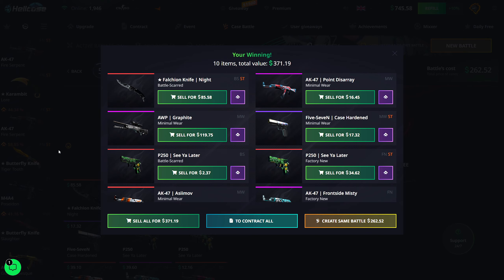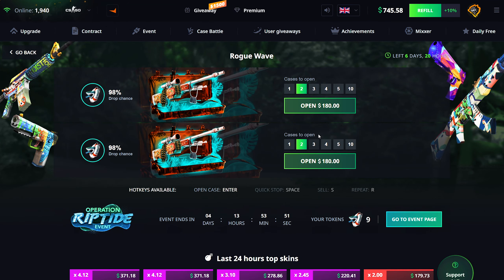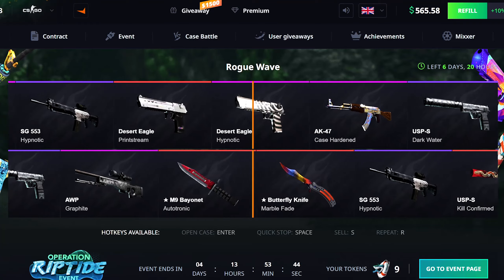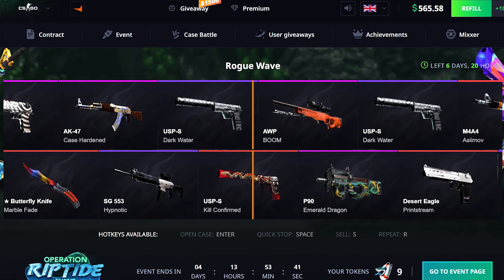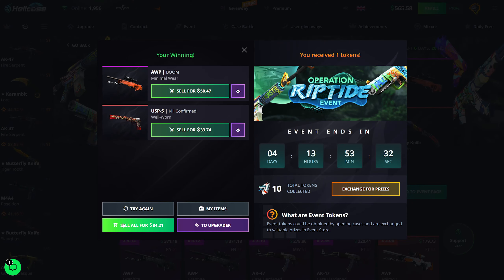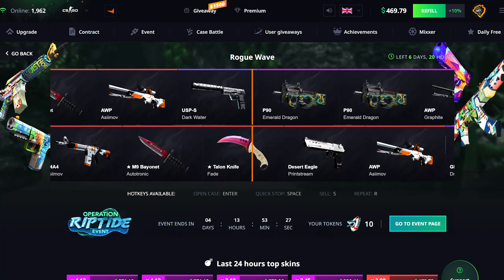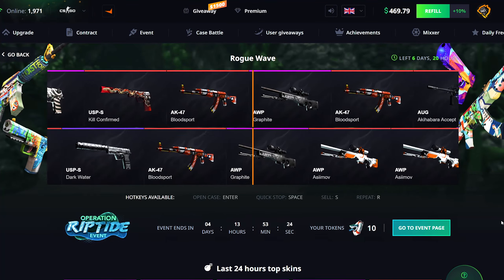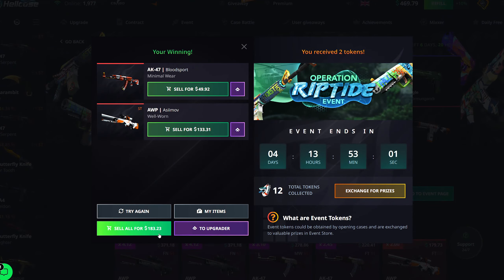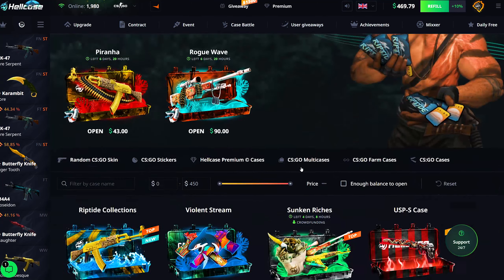I'm going to try out the Rogue Wave case again — this is the most expensive event case and I still have yet to pull anything great out of it. $180 for two of them. We get a USP-S Dark Water and an OP Boom — thought the Boom's Factory New could be nice but it's Minimal Wear, so we don't even get money back for one of the cases. I'm going to sell that back and do two more. The AUG Akihabara could have been good but we only made about three dollars profit and lost pretty much a hundred dollars before that, so I'm still down money technically.